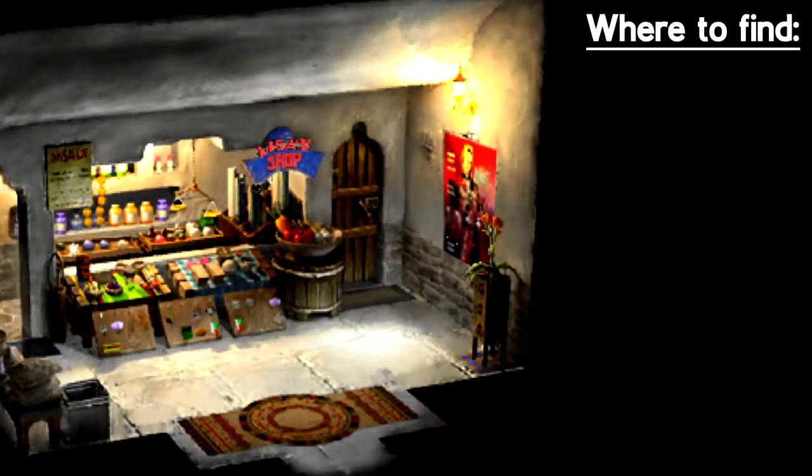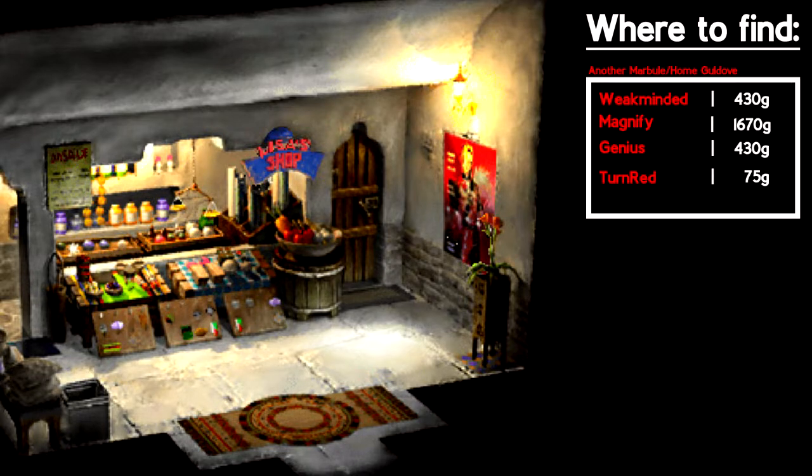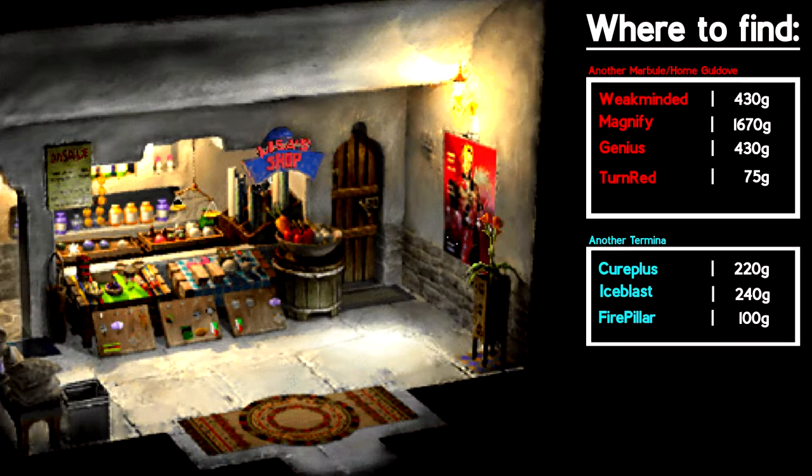For elements, I'm not going to go through an exhaustive list of every place you can find or buy these. I've grouped up a couple of shops to get everything needed. For the Weak Minded, Magnify, Genius, or Turn Red, you can go to Another Marbule or Holm Goldove. For the Cure Plus, Ice Blast, and Fire Pillar if you need one, you can go to Another Termina. This should limit the amount of extra trips you need to make.